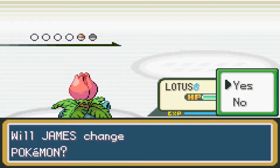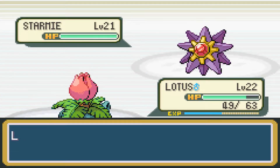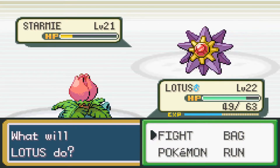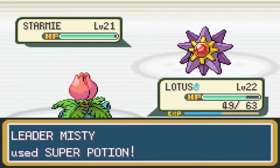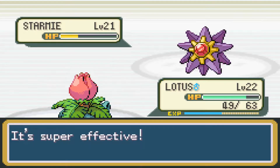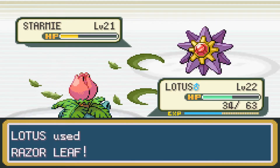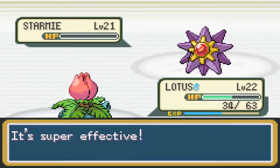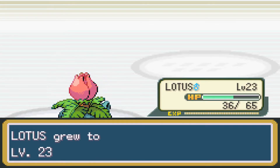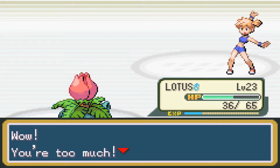I'm staying in because this is Misty's strongest Pokemon, Starmie — the evolved form of Staru. She has Swift, Tackle, Super Potion, and Water Pulse. The thing about Swift is it doesn't matter if you use Sand Attack — it's always going to hit, and it has 60 power. Starmie can be very dangerous if not handled quickly, but Lotus takes it down and we defeated Misty.